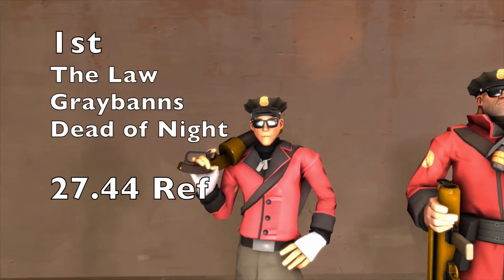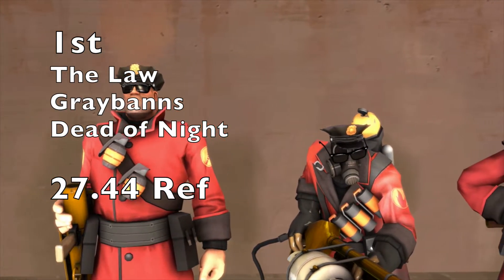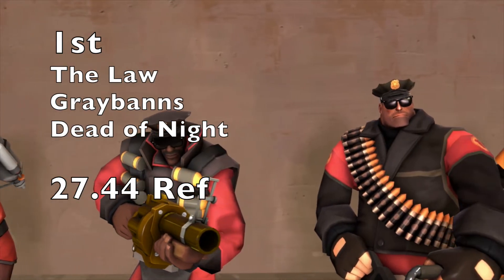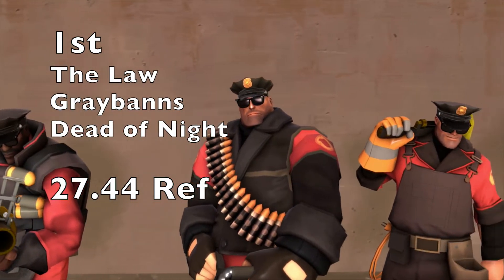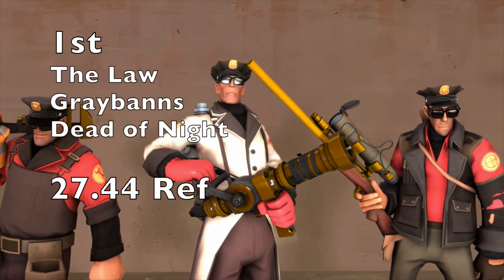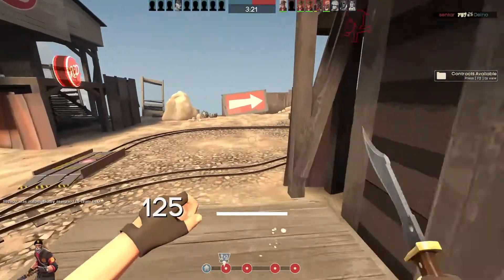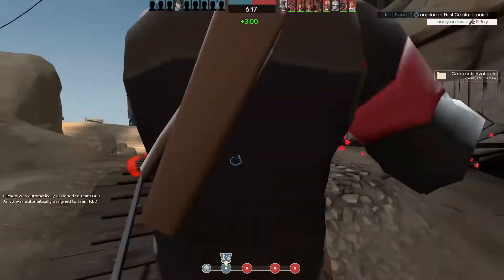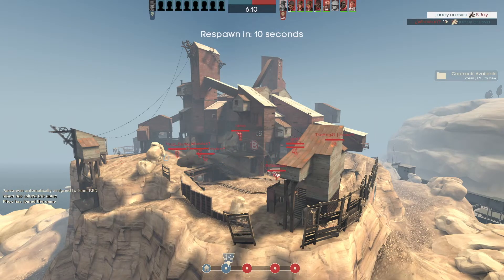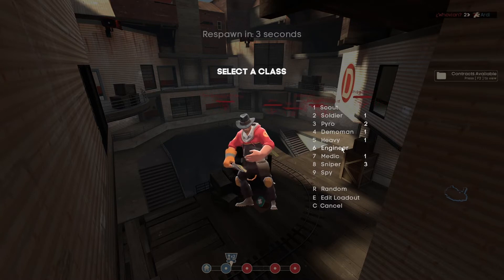In first place we have the policeman set: the Lore, the Grey Bands, and the Dead of Night, coming in at 27.44 refined. This set trumps the previous one because all cosmetics work on the Pyro, and I think it looks a lot nicer overall. The Lore and Grey Bands go really well together, and the Dead of Night caps it off perfectly as a police officer look. I especially like it on the Engineer — he looks the most cop-like of them all.